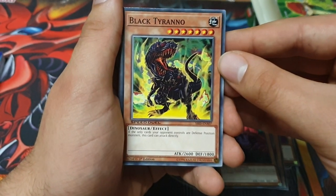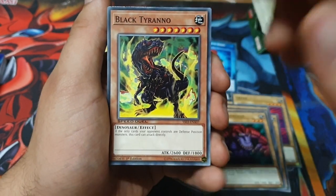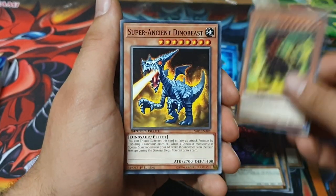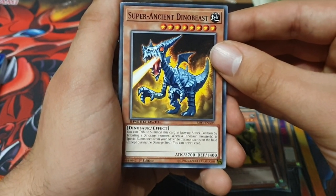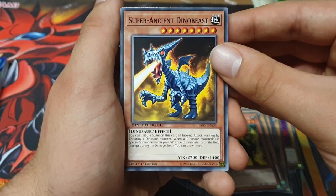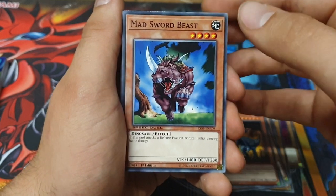Black Tyranno — this is a GX card. It can attack directly if your opponent's monsters are only in defense position. Black Tyranno could be pretty cool if you're attacking directly after you've windstormed all their monsters. Super Ancient Dino Beast: tribute summon this card by tributing one Dinosaur monster. When a Dinosaur monster is special summoned from your graveyard while this is on the field, except during the damage step, draw one card. You can get that out first turn with Gilosaurus.